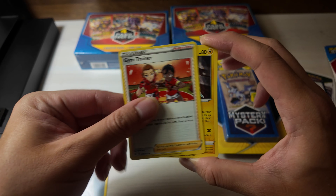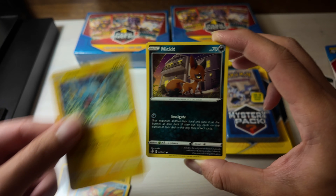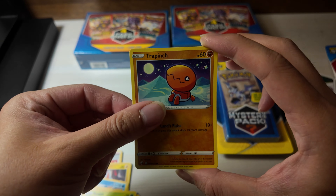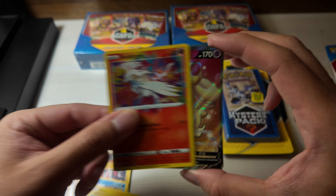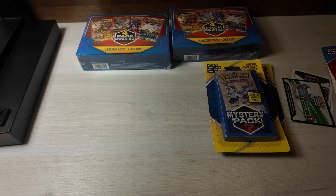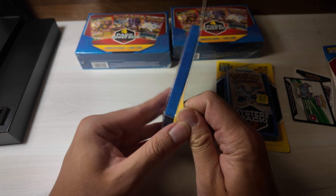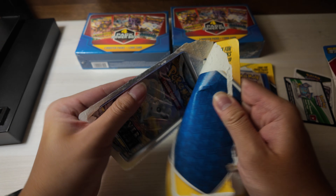The cool thing is these are not Scarlet and Violet packs - it's actually Sword and Shield, so you actually have a chance to get like Evolving Skies, and in the future Fusion Strike might be pretty good value too. We got a Reshiram hit - two hits technically speaking, not bad! I paid eight dollars US, so about twelve dollars Canadian, which is kind of crazy, but we'll take it.